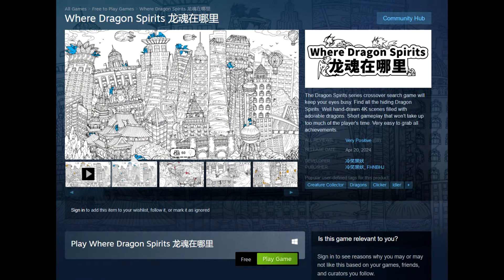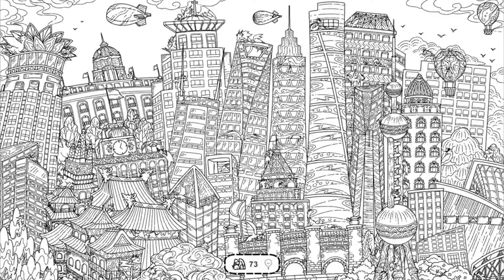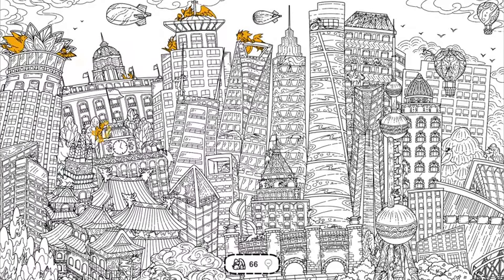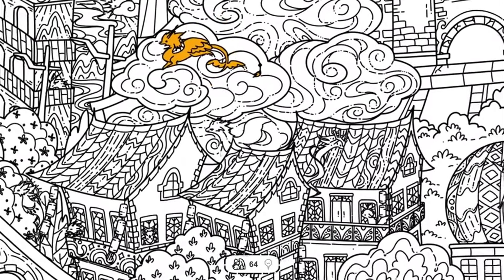Next up, we have Where Dragon Spirits. The Dragon Spirits series crossover search game will keep your eyes busy — find all the hiding dragon spirits. Well-hand-drawn 4K scenes filled with adorable dragon short gameplay that won't take up too much of the player's time. Very easy to grab all of the achievements. 68 reviews, 98% positive. Another one of these short searching games, and it is available for free.